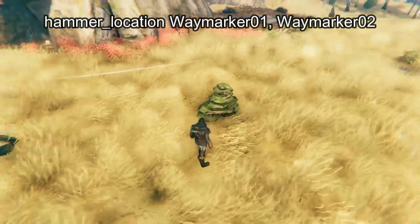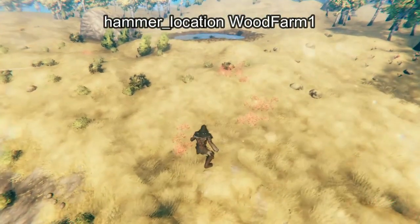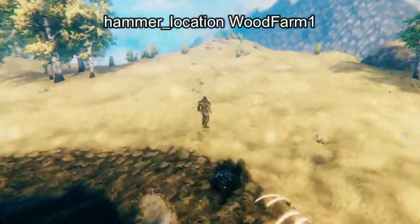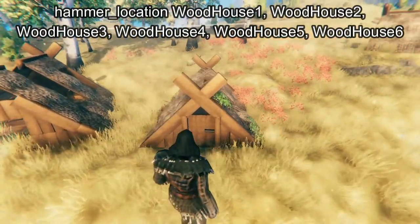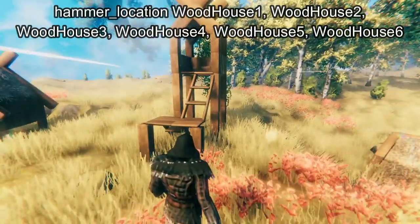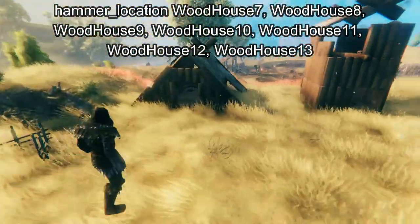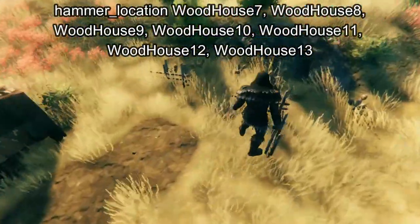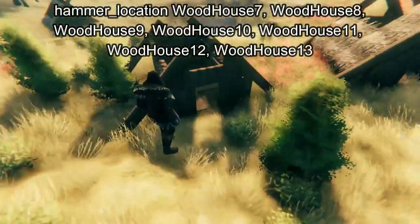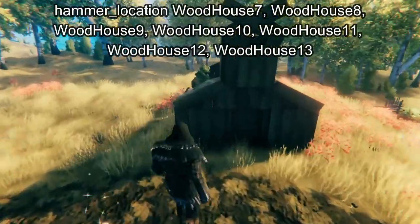Here is Waymarker 1 and Waymarker 2, a slightly different pile of rocks. Then we have Wood Farm 1 — this seems to generate little meadows farms. And then we have Wood House 1 through 13.